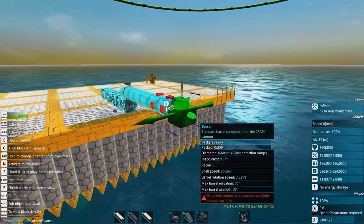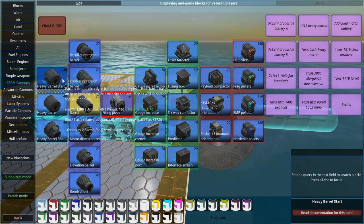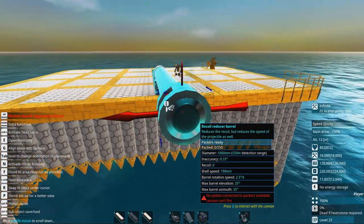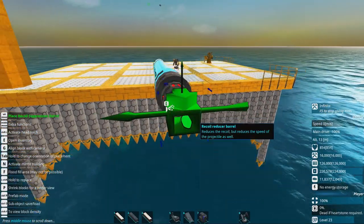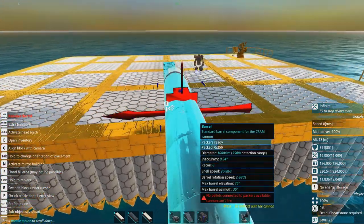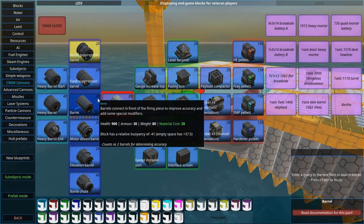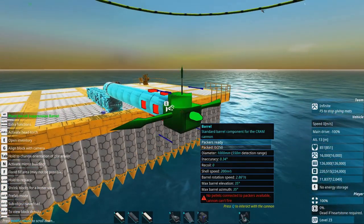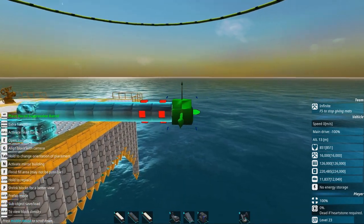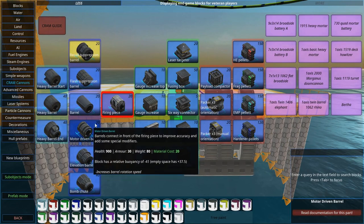The only things that matter with regular barrels are rotation speed — it will decrease if you have more — and accuracy, which increases the longer the barrels are. If you want recoil suppression you can have recoil suppression barrels, but having a lot of these will actually decrease the shell speed a lot, which is not a good thing. However, if you want to make a slower firing cannon like a mortar, you might actually need recoil suppression barrels, because if you have mortars at 200 meters per second, they will go out a little bit into the atmosphere if you are shooting at a very high arc.